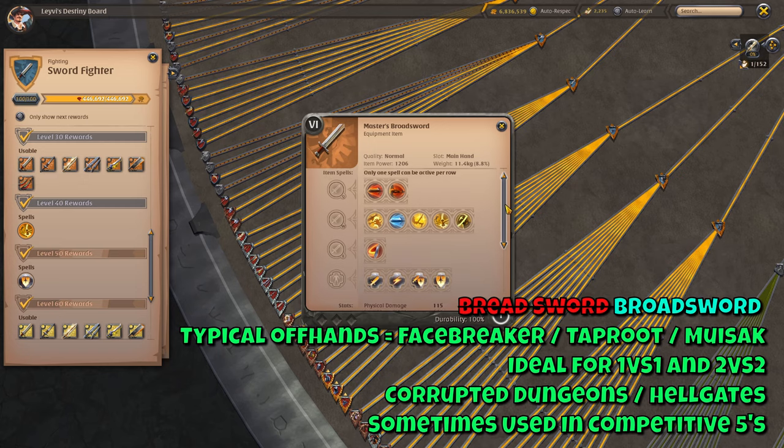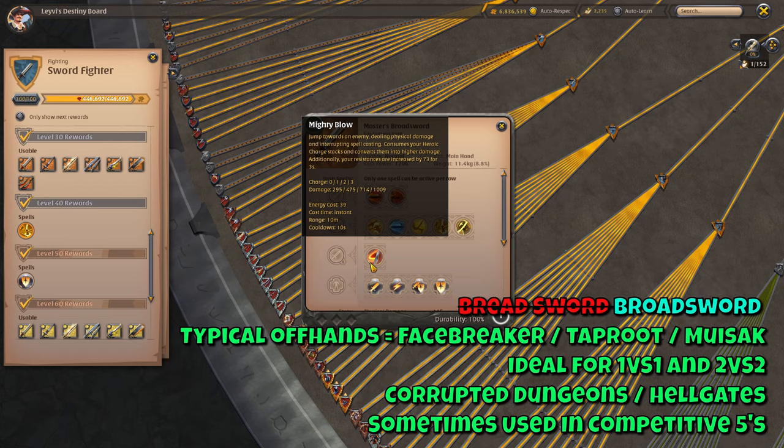First up is the Broadsword — it's one of the two one handed swords meaning you can use an off hand with it. Typical off hands that go with it are the Facebreaker, Taproot and Muisak. This weapon is ideal for 1v1 and 2v2 content such as Corrupted Dungeons and Hellgates. With only a 10 second cooldown on your E skill, Mighty Blow, you can do a lot of damage to a single enemy in a very short time. Not only does your E do a lot of damage, it also increases your resistances when you use it making you noticeably more tanky, and it interrupts enemy spellcasting — making for a weapon with a lot of utility. This weapon also sees some play in coordinated 5v5 content such as Hellgates, Arena and Crystal League, but most of the time people prefer other swords for those types of content.